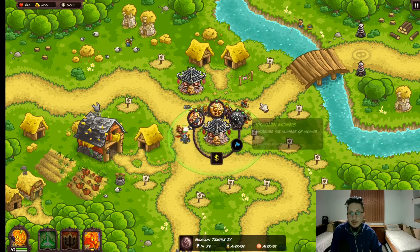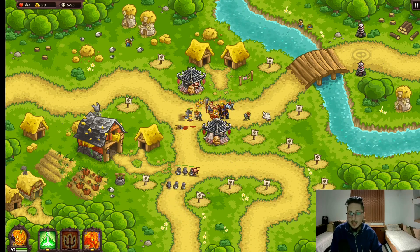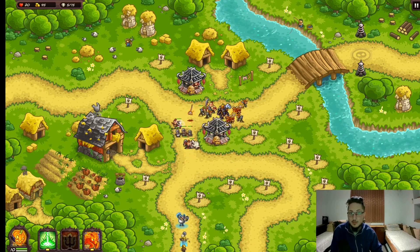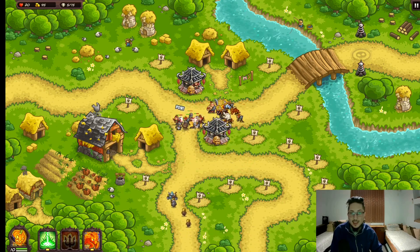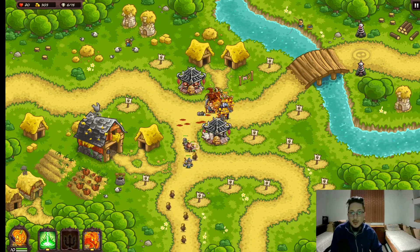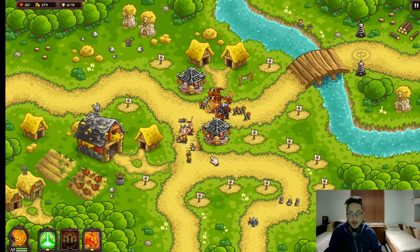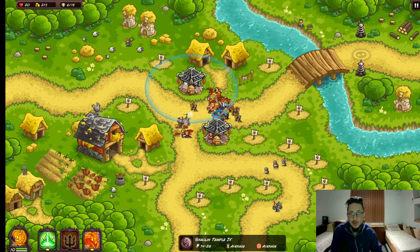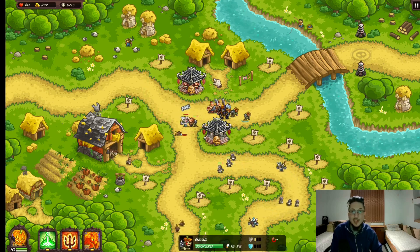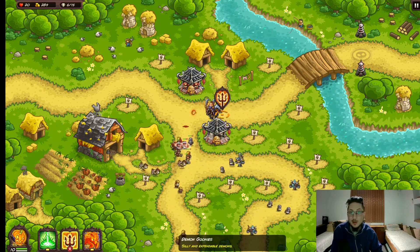This tower is holding its ground surprisingly well with no issues whatsoever. There is actually one issue though - it doesn't target flying enemies. Besides flying enemies, this tower is actually pretty darn good. Now, 14 to 26 physical damage is not a lot, so keep that in mind. You may run into some issues where you don't have enough damage, so combining this tower with a mage or another artillery is going to be pretty nice. Keep in mind, this is Udo's Farmlands, which is the easiest level in the game - you can pretty much beat it with just Ice Cold alone.